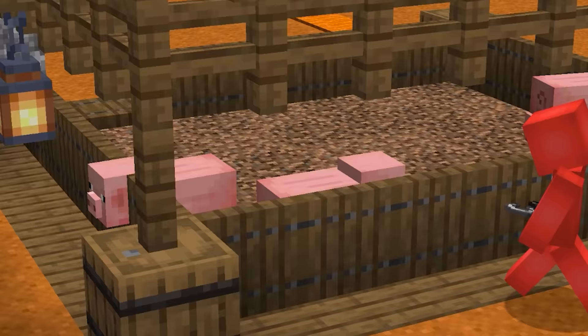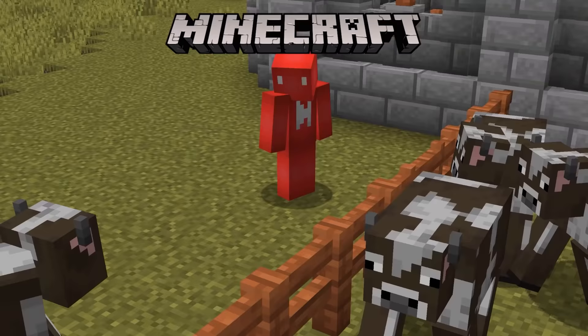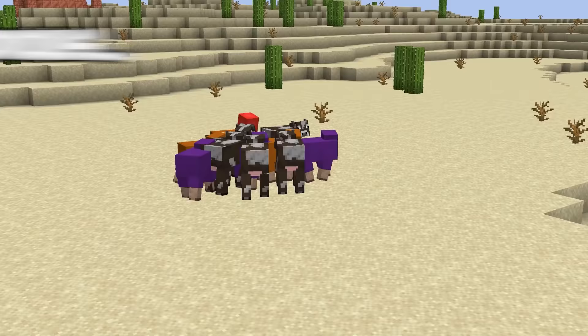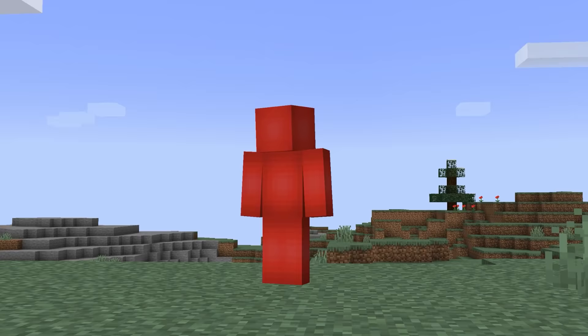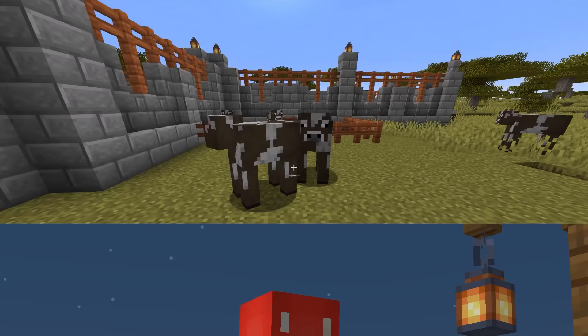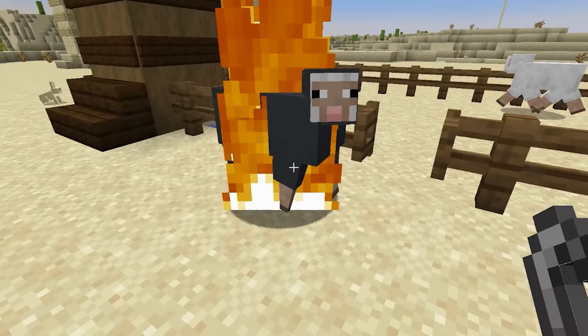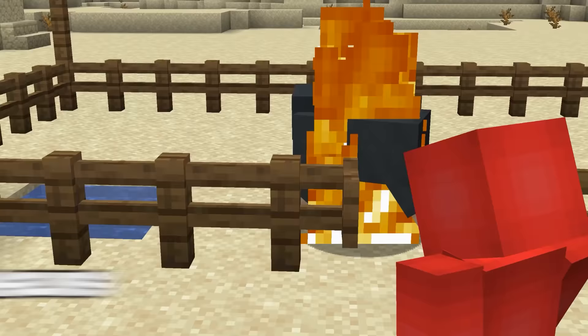Number eighteen: animal husbandry is a Minecraft cornerstone, but moving sheep or cattle can be tedious — most of us aren't walking around with wheat at all times. To fix pigs that got out of the pen, simply use a flint and steel. When lit on fire, mobs are coded to pathfind to the nearest water source, so a nearby water system will have them relocate themselves.